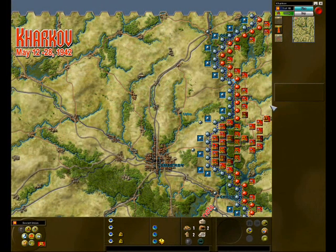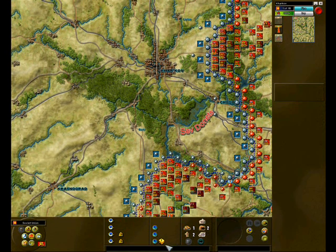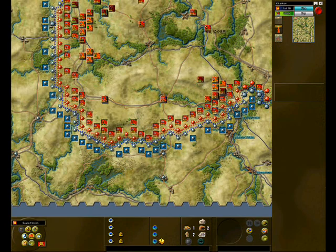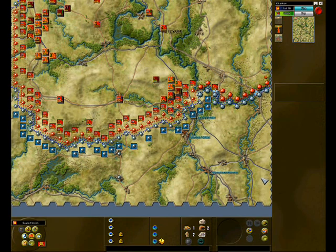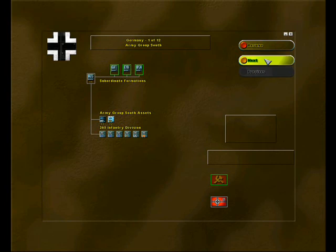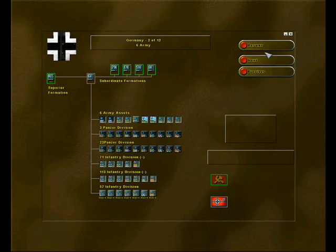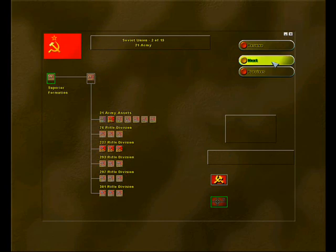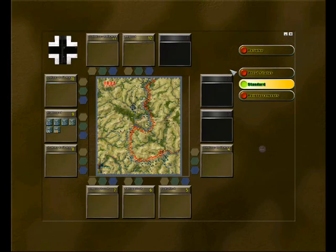Kharkov also features an immense scope in both the map area and the battle itself. The hand-drawn map stretches from Belgorod in the north to Dnepropetrovsk in the south and allows for a wide variety of possible strategies. The order of battle includes six Soviet and three German armies, fully researched and detailed, and the epic scale of the battle allows for attacking and defending opportunities on both sides.